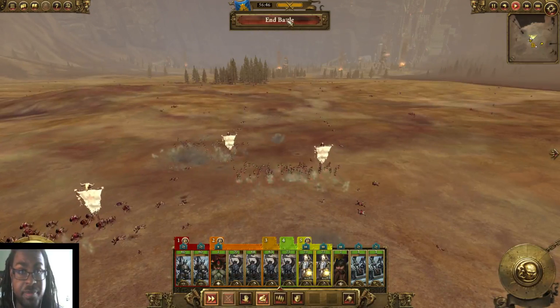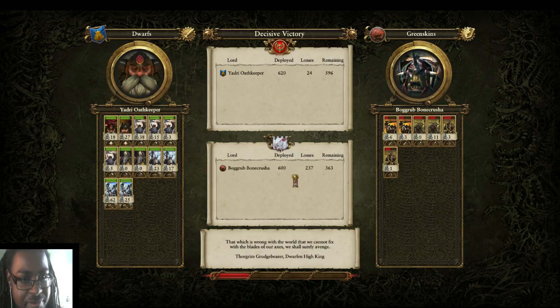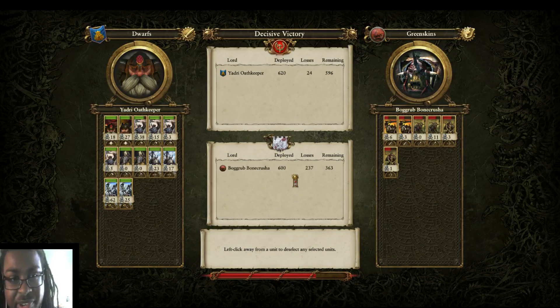Grudge throwers are awesome and dwarves are awesome. We lost twenty-four dwarves — that's not bad at all. Grudge throwers took out sixty-two, the other one took twenty-five. Our runesmith got twenty-seven goblins — pretty impressive. Our fighter squad that did lose the most got thirty-eight of them. They lost two hundred and thirty-seven opponents. That's really awesome.